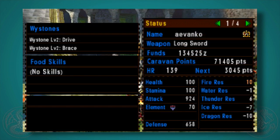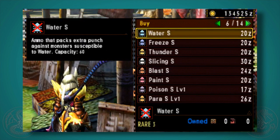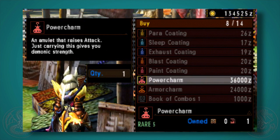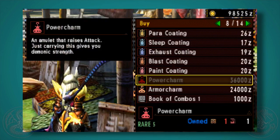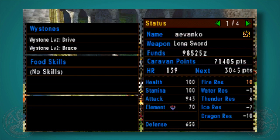Right now I have 924 attack, so let's go purchase a Power Charm and see what happens. I have a lot of money because I'm far along in the game. Where I had 924, I now look and I have 943.